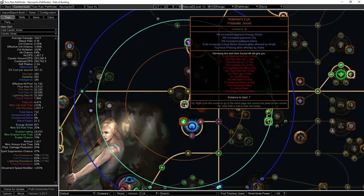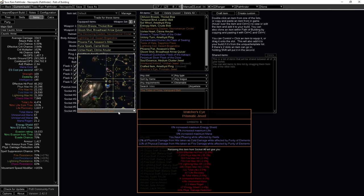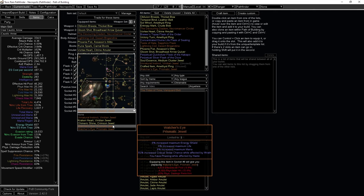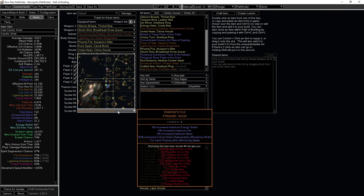I bought a Watcher's Eye that gives phasing while affected by Haste — very basic, not very valuable. My long-term goal is one that gives physical damage converted to elemental damage while affected by Purity of Elements. There aren't many of those around right now — around 10 divines for a single mod, or about 100 divines for a double-mod version like one I pulled from trade that would increase my physical max hit by about 50%. Very much a chase item, but something I'd love to get before the end of the league. People often go for Malevolence DoT multi on Watcher's Eye, but utility and defensive mods are generally cheaper.